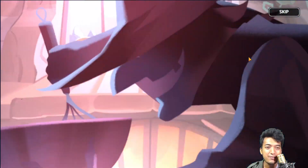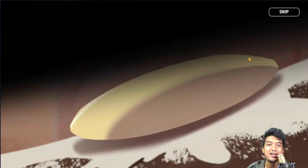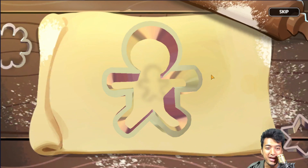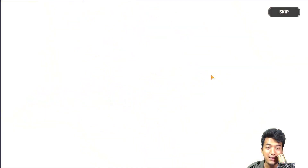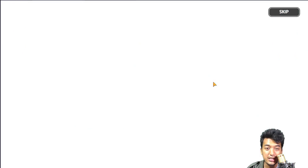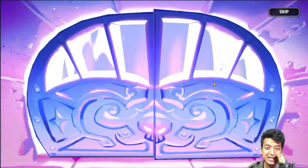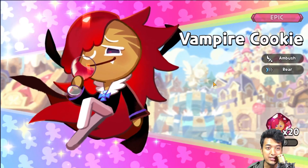If the witch is going to give me the apple eye — oh yeah, she just gave me an apple eye! That means we are going to receive an epic cookie. There might even be a chance I get an ancient cookie, and yes, there is a new ancient cookie available right now called Pure Vanilla Cookie. There's a very low 0.3% chance to actually get Pure Vanilla Cookie, which has just been released for the first time ever.